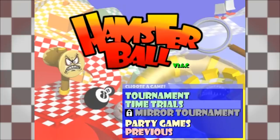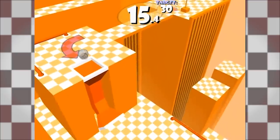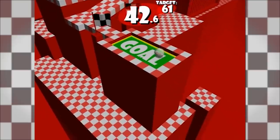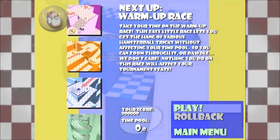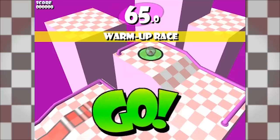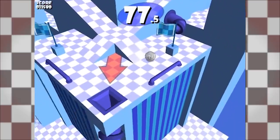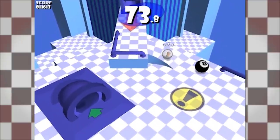And that is all the tracks. While I complained a lot about that last one, I still love this game after all these years. Before wrapping up, let's go into some of the side modes. There's a time trial mode — a great way to practice the tracks and really understand the mechanics of Hamster Ball. You can earn medals for getting good times, which is a nice incentive. Then there's the mirror tournament, which you unlock after completing the regular tournament on normal mode or harder. It's just the same tracks but mirrored, and you don't unlock anything for completing it, so there's not much point.